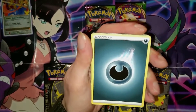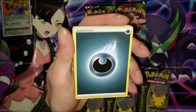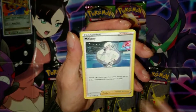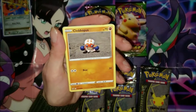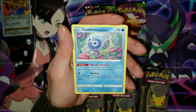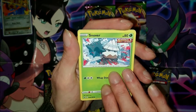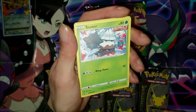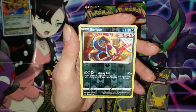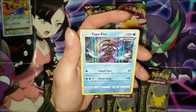We have seen the Chilling Reign and Vivid Voltage packs before so we're just going to fly through them fairly quickly. We got an Accelgor, a Meganium, a Whirlipede, a Clobbopus, a Mareep, a Ralts, a Castform, a Braixen form, a Snorunt that looks like a horror film card, then a holo Swampert, and finally what I believe is our third Tapu Fini card.